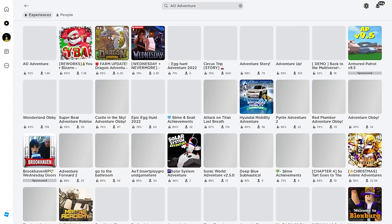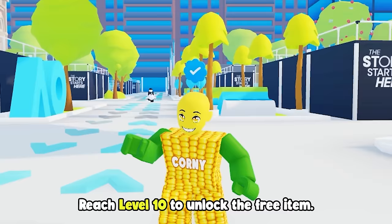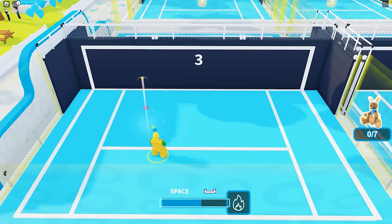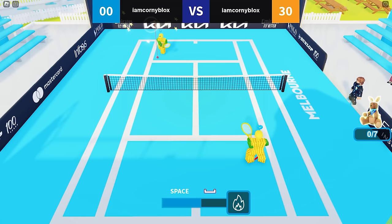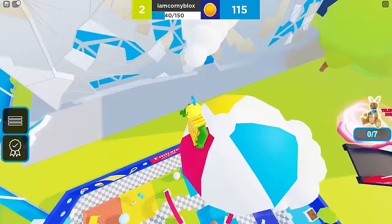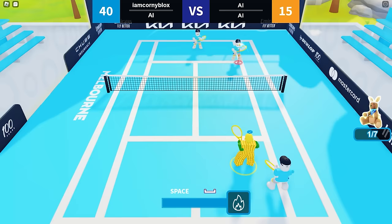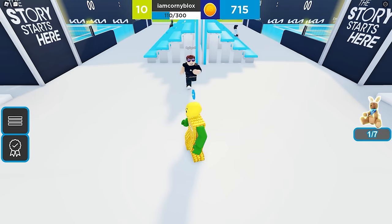Join this game called AO Adventure by Australian Open. To get the cool UGC item, all you need to do is play the tennis game and reach level 10. It doesn't matter if it's one versus one, two versus two, or the tennis wall practice — these games will gain XP to level up. It's a little bit of grinding but it will be worth it. You can check your current level at the top of your screen. I finally reached level 10 and got the free item.